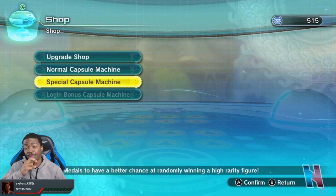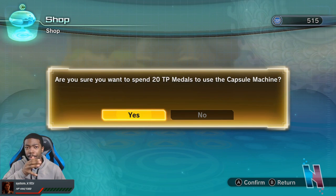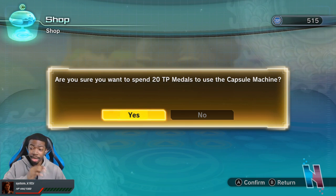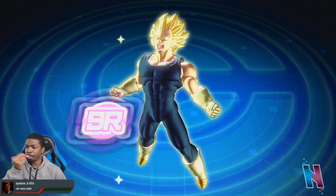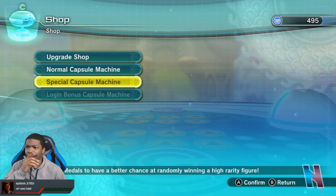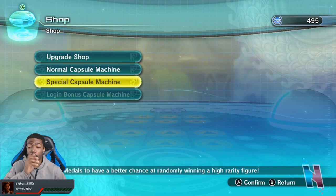Now is where it really begins. Fingers crossed that we end up getting something good. If you guys want to pull with me, we'll do these ones together. We're gonna start, probably do five. Three, two, one — okay. We got Super Vegeta, the SR one. I've seen way too many of those.